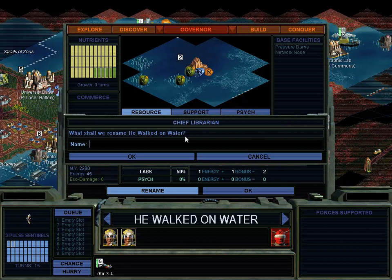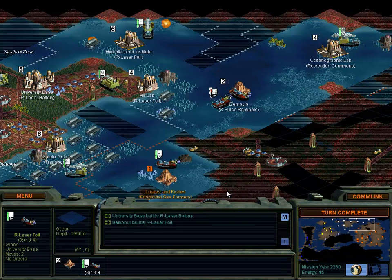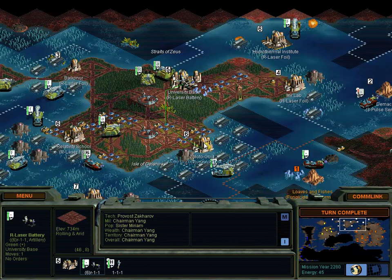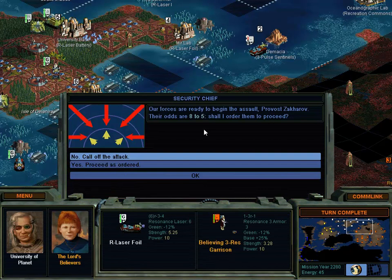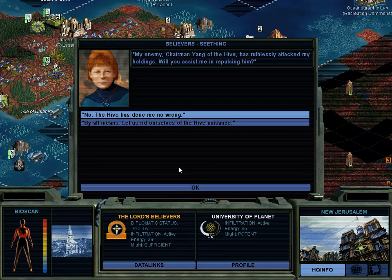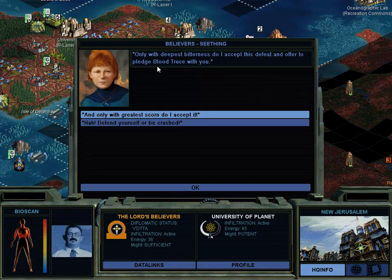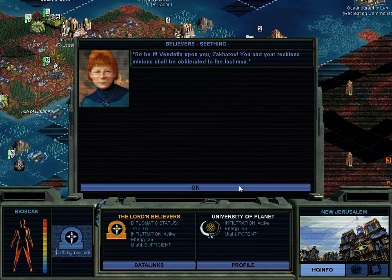Alright! And yeah, definitely build some defensive units here. You just stay parked for a sec. Laser Battery 1, go down there. You attack this place. Eight to five. You want my help in fighting off Chairman Yang who is attacking you? Go fuck yourself. If you do not return Demacia to my possession immediately, I shall destroy you utterly. Never! Demacia shall remain mine for all time. I could get peace, but frig that. Now she wants peace, but I don't want peace - I have a military now. Defend yourself or be crushed. Vendetta upon you. You and your reckless minion shall be obliterated to the last man. What about the women?